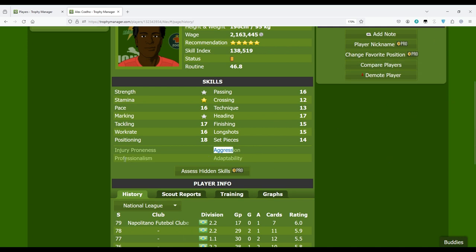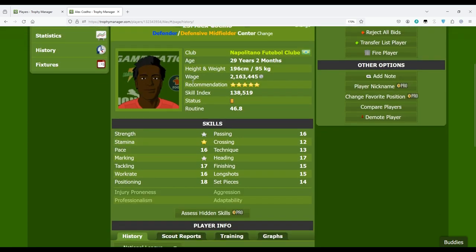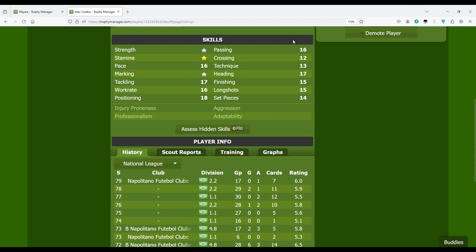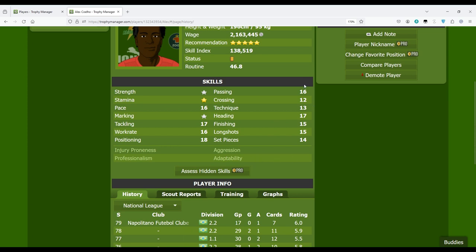If you didn't watch the scouts video, the card will be here and you can check it out. For injury proneness and adaptability, scouts don't tell you directly, but you can find out over time. Injury proneness is how often a player gets injured — after many games you get an idea of whether he has high injury problems or not. Adaptability is how well the player performs when playing out of position.